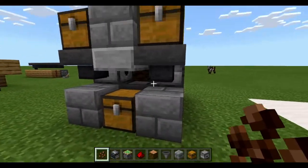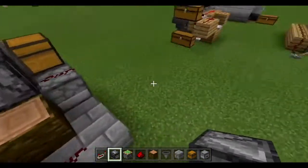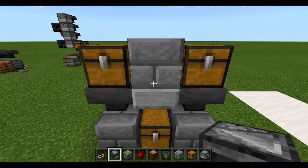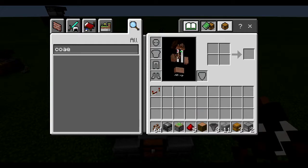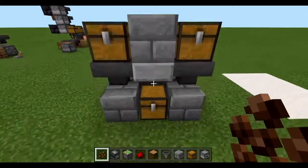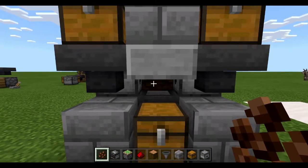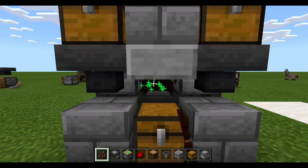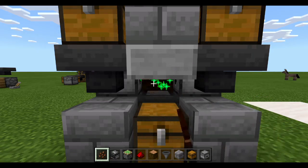As you can see as we fly around, this is a very simple design — doesn't use very many blocks at all or many resources, and it does look very compact and rather nice as well. It can be used on Windows 10 and on any device where you can just shift right-click, hold right-click, use the right trigger, or similar. It's as simple as holding right-click on the log and the cocoa will fall straight into here.